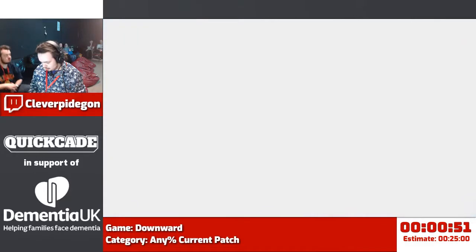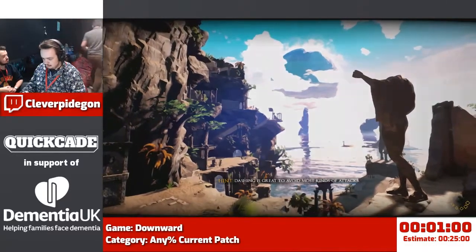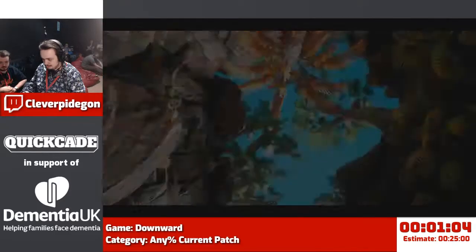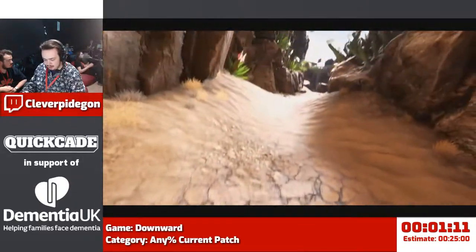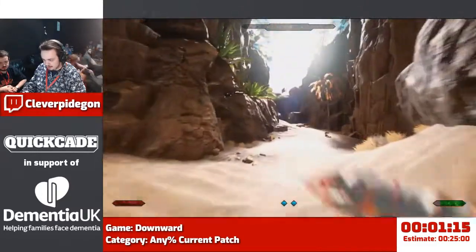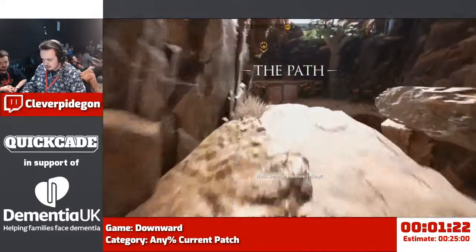And we're done with the tutorial bit. So we're out of the dream now — the lady's still talking to us. We get a new ability here, which is dashing by pressing shift. And that's very handy because you can conserve your momentum off of a ledge.